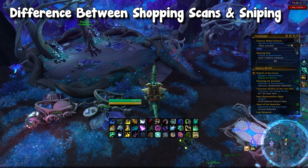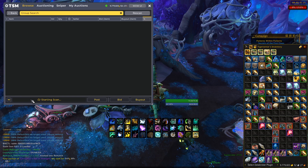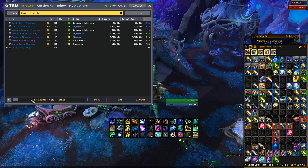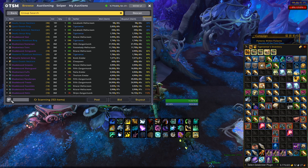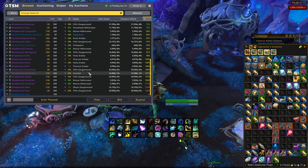First, I'm going to talk about sniping and shopping scans. In the context of TSM, you can go to the auction house, go to TSM browse, select whatever group you'd like, and run a shopping scan. The difference between this and Sniper is that a shopping scan is a one-time deal — it takes a very long time to scan everything, and it's not constantly scanning. Shopping scans are generally used for materials, not really for flipping.